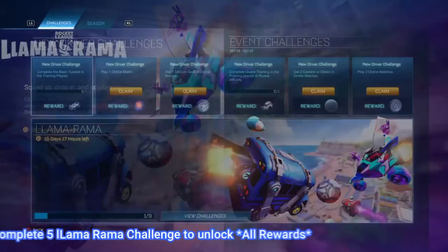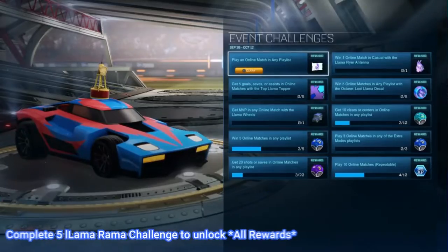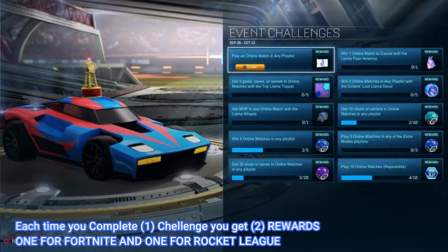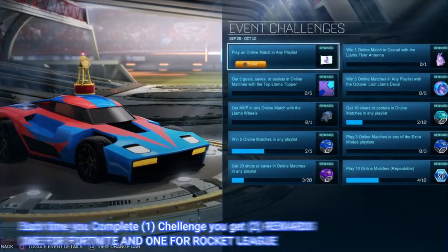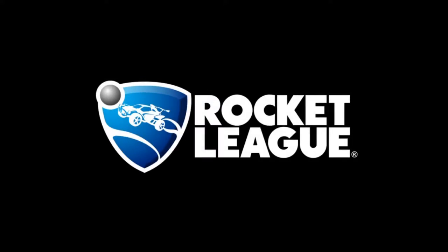Once your account is linked, you simply have to complete a total of five challenges in Rocket League in order to claim all the rewards. Each challenge comes with two rewards — one for Rocket League and one for Fortnite — so that's two for one. Once you're basically logged in, all you have to do is do the challenges and claim the rewards.